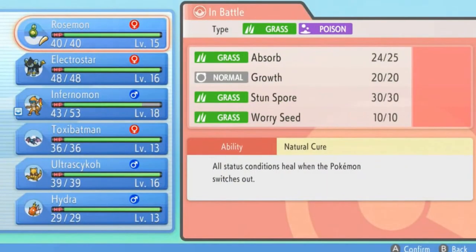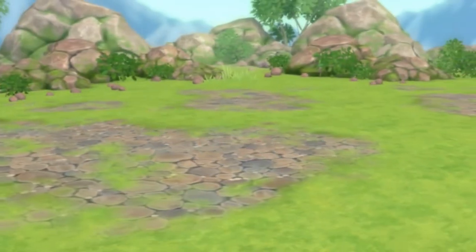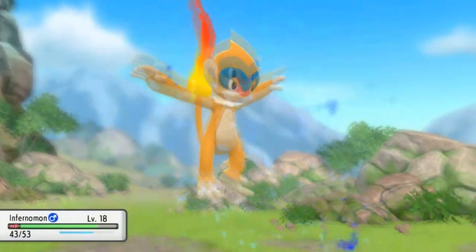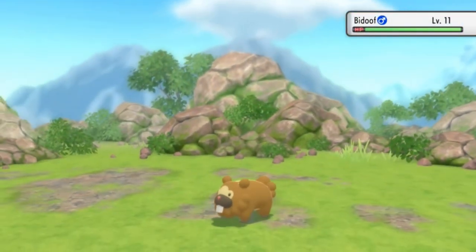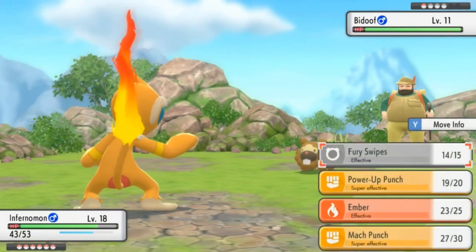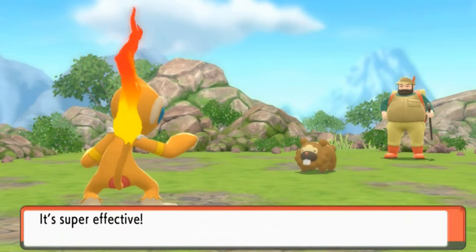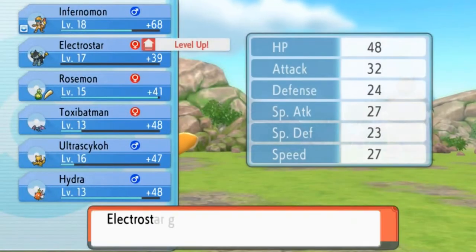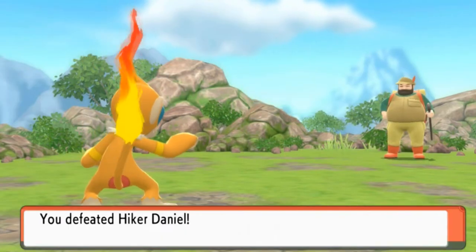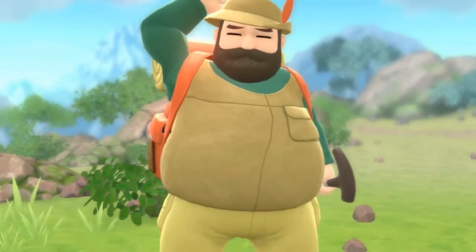They're going to come out with a Budew, so let's go back to Infernomon. Infernomon is about to destroy whoever is in front of me right here, so let's go straight for the Mach Punch — Mach Punch for the win. Electro Star grows a level. We're kicking some ass, guys.